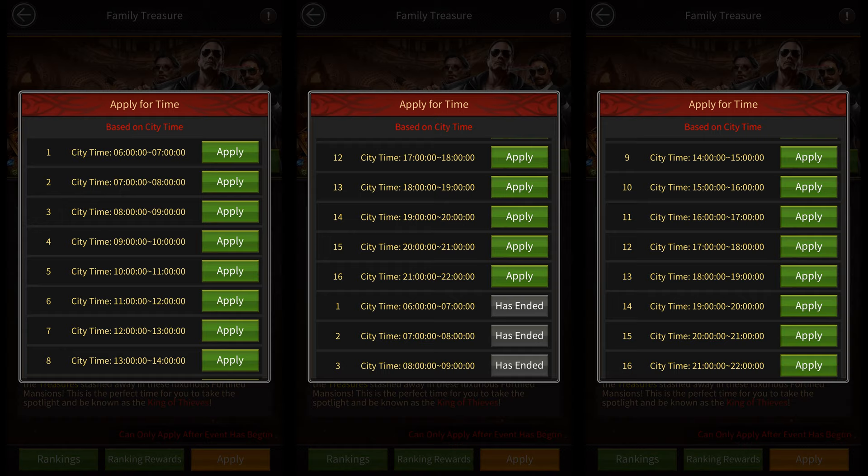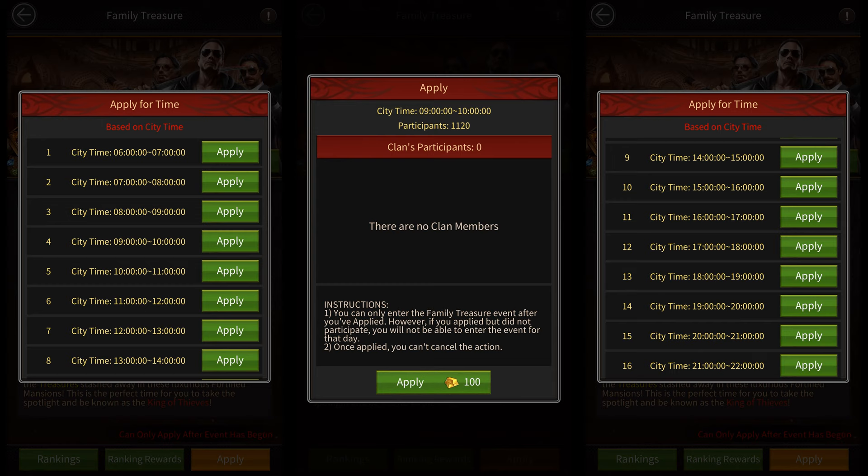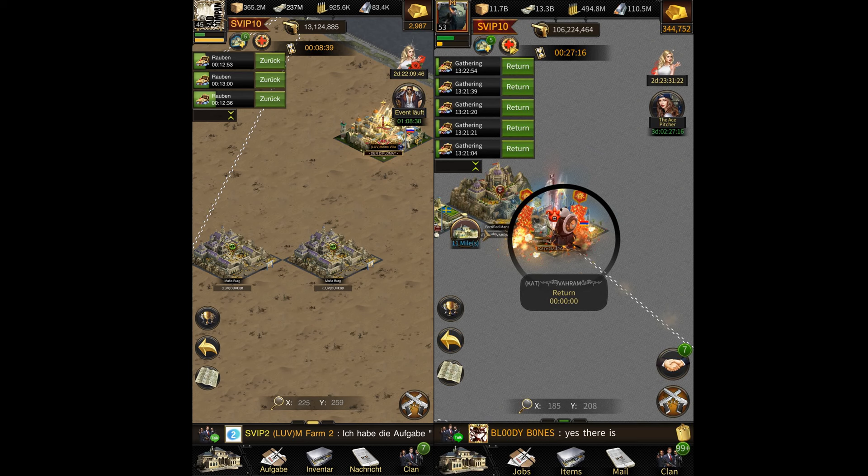Once you apply for a time slot, it cannot be changed. Once you join the event, you're required to gather resources from the fortified mansions on the map. Your gathering speed will depend upon the level of the fortified mansions you're gathering from. The level 4 fortified mansions at the center of the map give you the highest gathering speed. Using a gathering speed buff or the getaway driver skill during this event will not increase your gathering speed, so there's no need to use gathering speed buffs during this event.